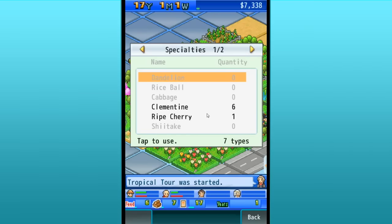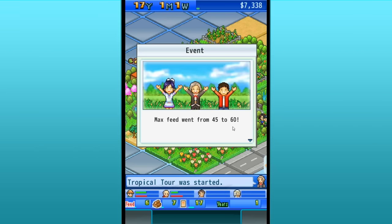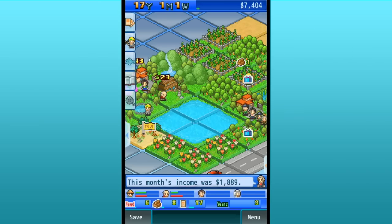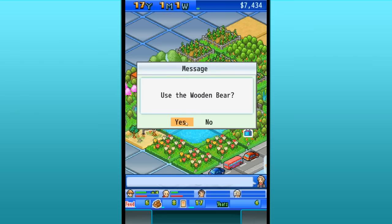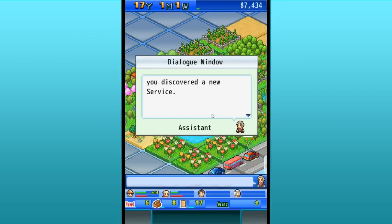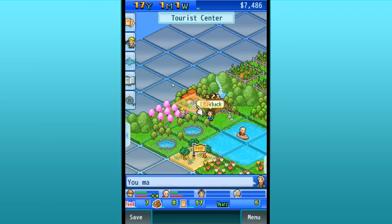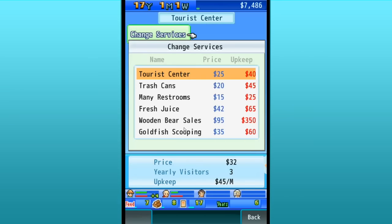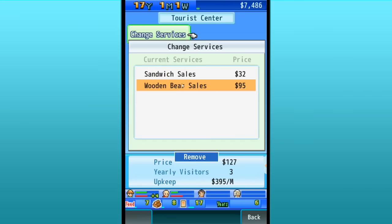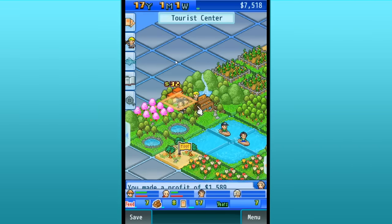We do have a specialty as well. Another ripe cherry — let's eat that. Our max fee just went up to 60! We also have a brand new one — a wooden bear! Let's see what's inside. When you use the wooden bear, you discover a new service: wooden bear sails! That's perfect for up here. Let's swap that out — change services. Instead of Tourist Center, let's add wooden bear sails. And sandwiches! So you can come up and enjoy a nice day up here in the mountains.